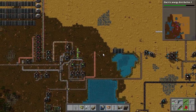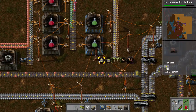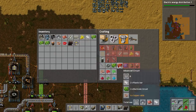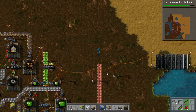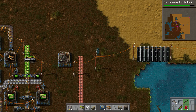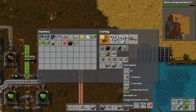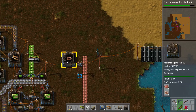Before we go too far, I am going to need a few more transport belts, which we have over here, conveniently boxed up for our player to pick up. Now, to make a red circuit, what we are going to need is plastic bars, electronic circuits, and copper cable. We are not making copper cable anywhere yet, so let's do that here. We will place down just an assembly machine and ask it to create copper cable. We will put in a fast input — copper cable machines really use their resources very, very fast — and it will start doing its thing.